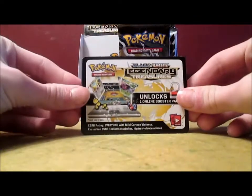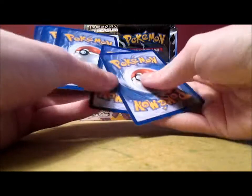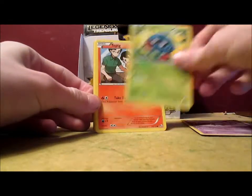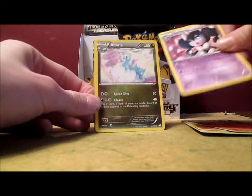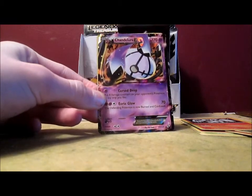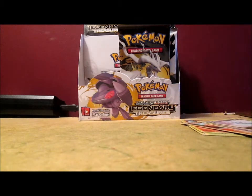If you pull a Blue Eyes White Dragon, can I have it? There's no way I'm going to pull a Blue Eyes White Dragon in any of these packs. Okay: Gathita, Tangela, Tepig, Vulpix, Ursaring, Radiant Collection, Gatharita, Altaria, Restoram Hollow — which I already have — and it looks like an ultra rare. Blue Eyes White Dragon! No, I'm kidding. It is a Chandelure EX, which I already have. So Ben, you can have that if you want. And a Piplup. Not bad.